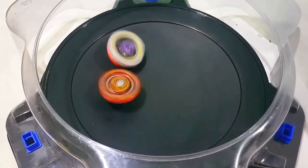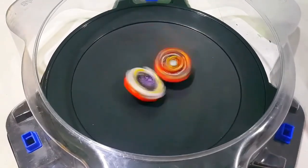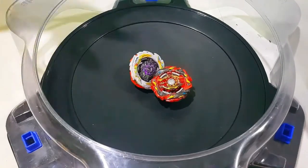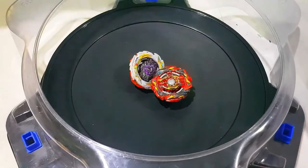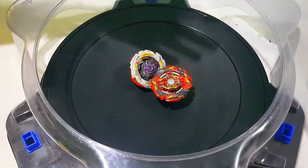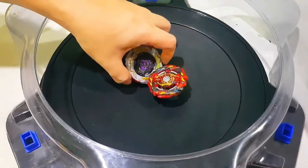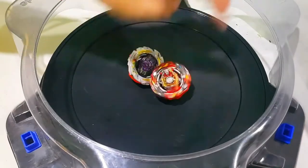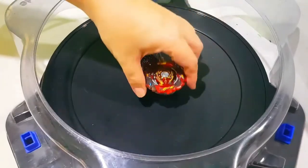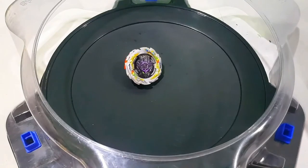Next we're going to try the 2D combo. And there — see, told you. If it remains standing and the opponent is in that position it can win, but if the opponent is in this position most likely it's a draw. But if it's going to be like this and it remains standing for the last second or millisecond of the battle, it can win. So it did win.